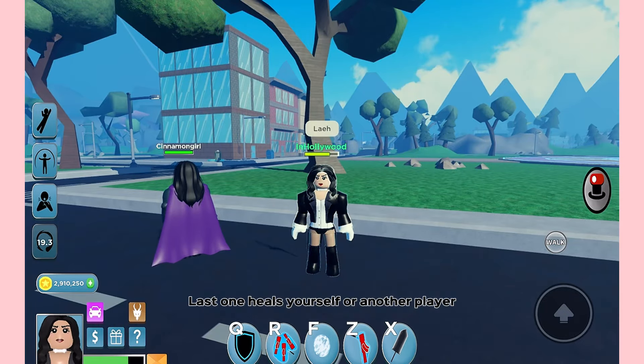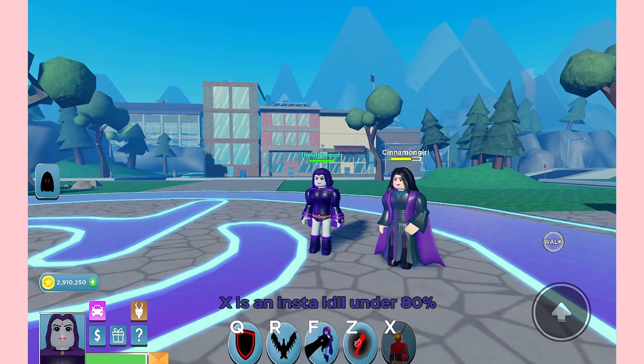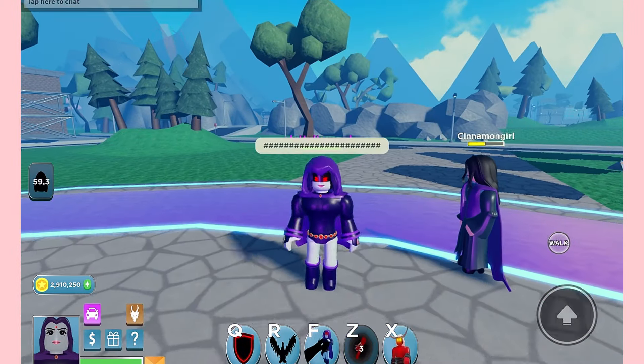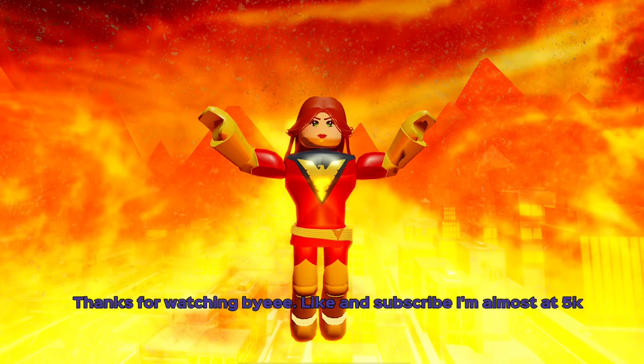Lastly, Raven. R throws a bird where you want. Z is tap-based and works on anyone nearby. X is an insta-kill under 80%. She has a buff spell and a shield spell — pretty self-explanatory. That's it! Like and subscribe — I'm almost at 5K.